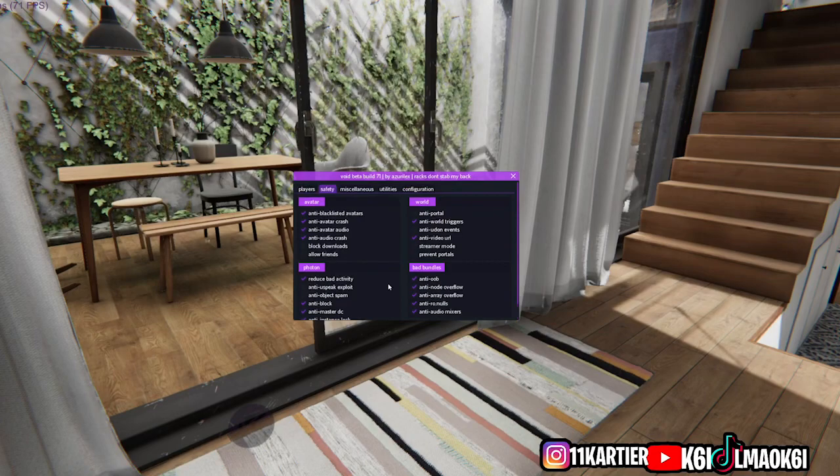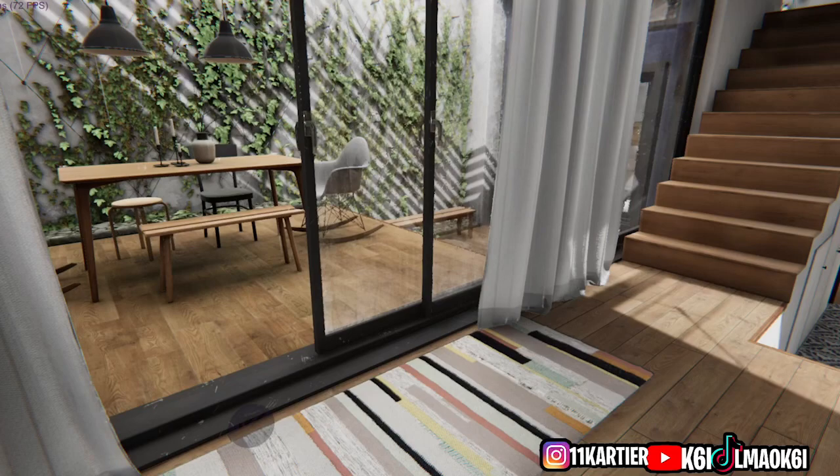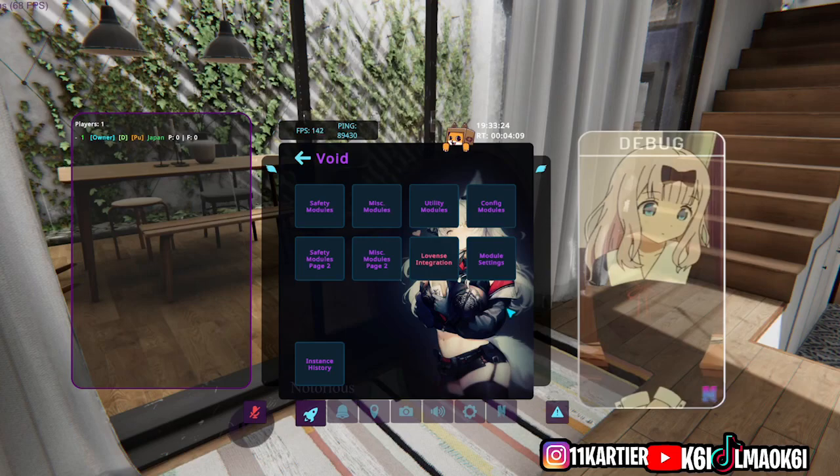It also comes with a config — you'll just have to ask me for it. DM me and show proof that you actually have Void, because I don't know if Void even allows configs to get out like that. Just DM me, show me proof that you have Void, and I'll drop it to you.